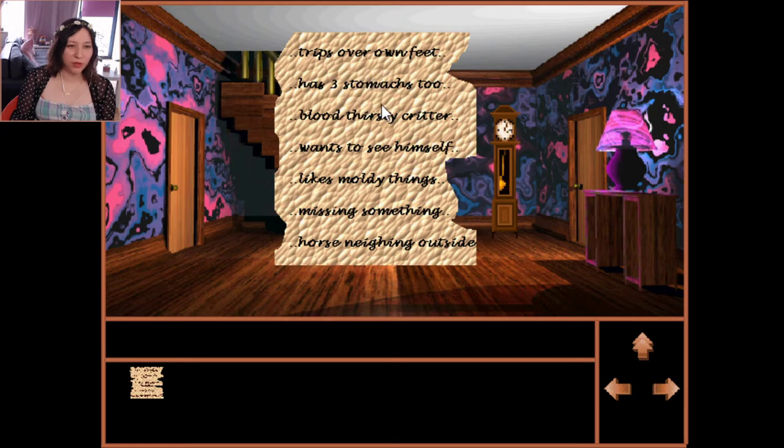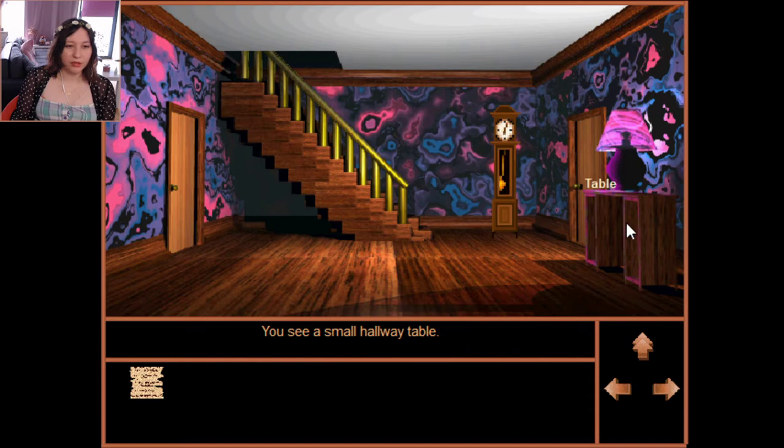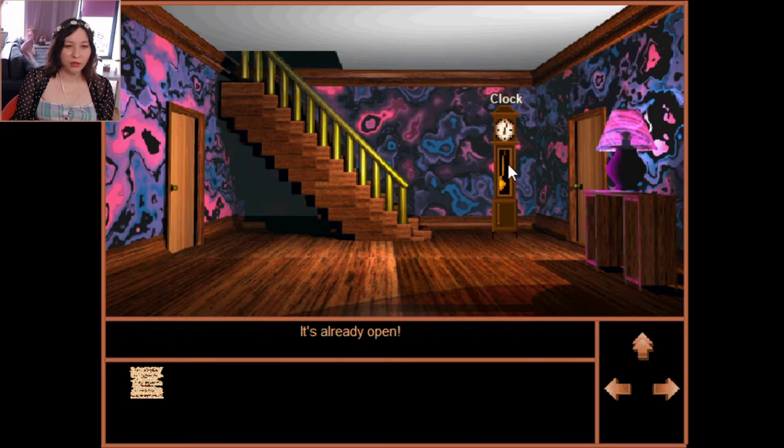Okay, 'someone trips always on feet' — that's one. Not sure how many monsters exactly. There's a door and a grandfather clock. 'Does something look odd about it to you?' I don't know. You've opened the panel below the clock, but there's nothing inside.